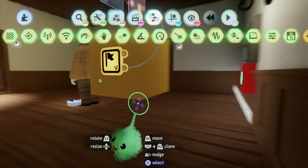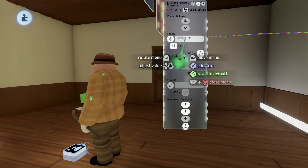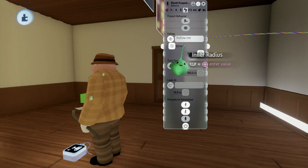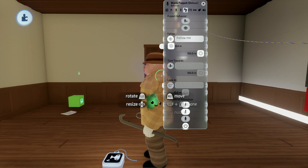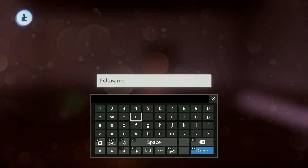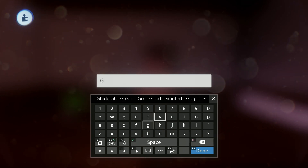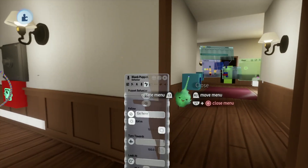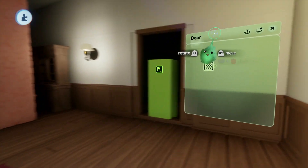One minor thing we're gonna want to do is our puppet needs to have this follow function turned on. We're gonna turn the inner radius down — this is basically how close he needs to be to something before he reaches it and stops walking; it's kind of like a fall-off zone. We're gonna go with a tag labeled "go here" — make sure this is spelled exactly as you want it because it's gonna be important to the logic that we match these two things up. Also gonna shut off the cutscene box because we don't really need that anymore.